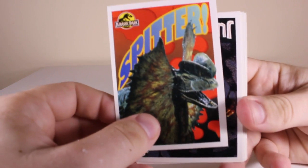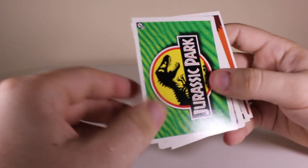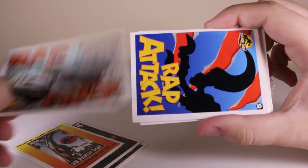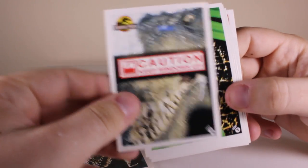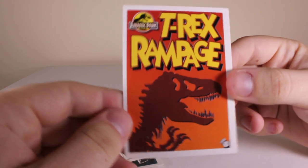First of all we're going to have a look at the stickers before we get into the main collection. Here's a cool spitter card - and these are all basically joinable together to show the old Brachiosaurus jumping up to eat some leaves. There's wrap attack - pretty cool, that's a little bit dodgy. And T-Rex rampage - that's a critical sticker. So yeah, that's all joinable - those are the stickers, first time seeing them.